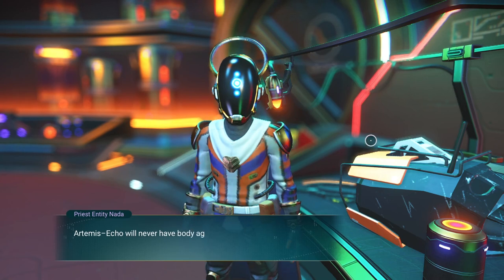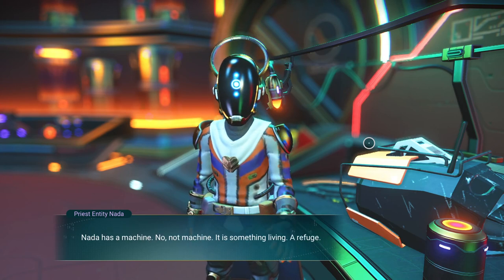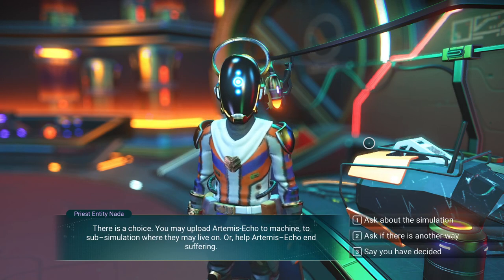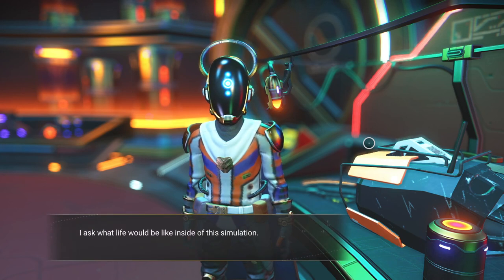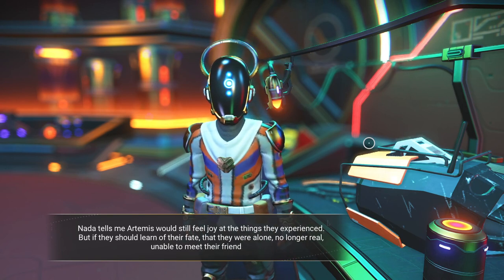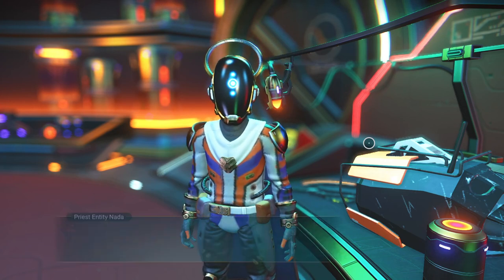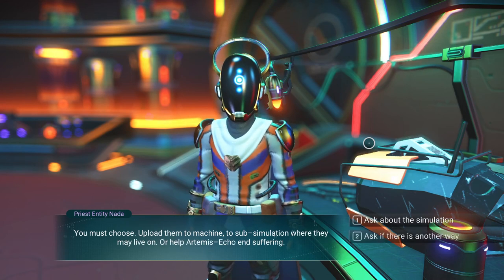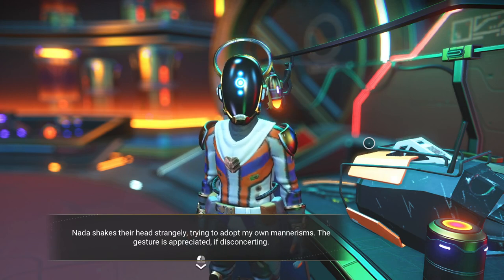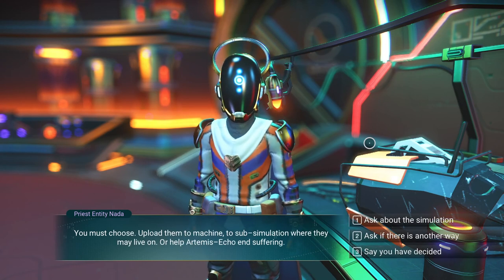'It is Echo. I never thought to see a traveler's soul. You are so beautiful. But friend entity, this Artemis Echo is in pain, disconnected. This arc is no rescue.' Artemis Echo will never have a body again, will never explore again — old life is gone. But we can help them. Nata has a machine — not a machine, something living. A refuge. There is a choice: you may upload Artemis Echo to a sub-simulation where they may live on, or help Artemis Echo end suffering. Nata tells me Artemis would still feel joy, but if they should learn of their fate — that they were alone, no longer real, unable to meet their friends — such knowledge may cause them great pain.